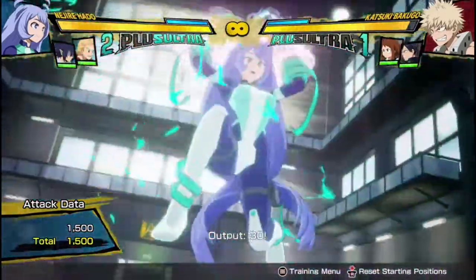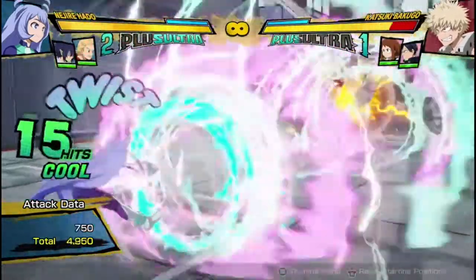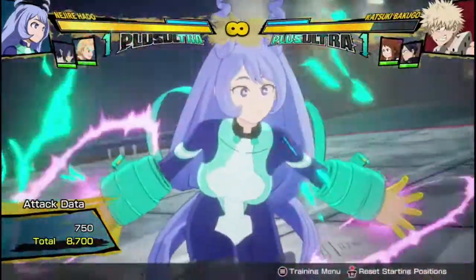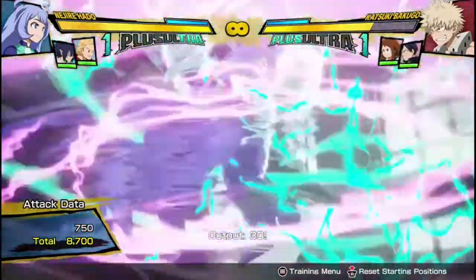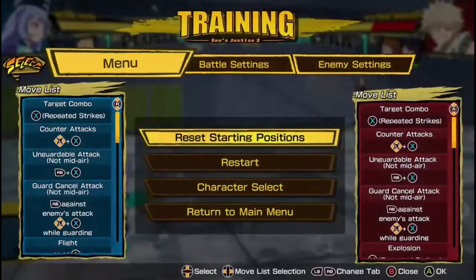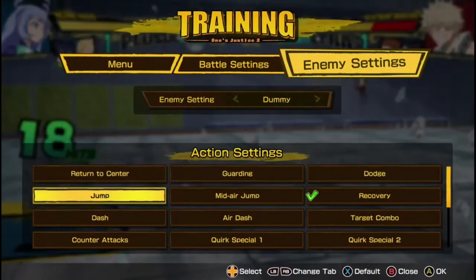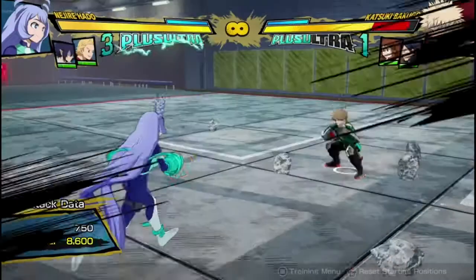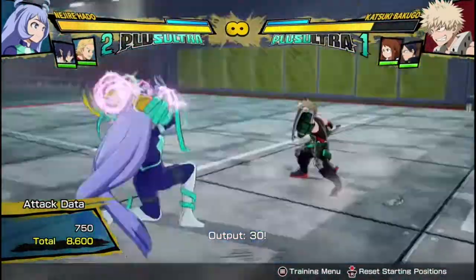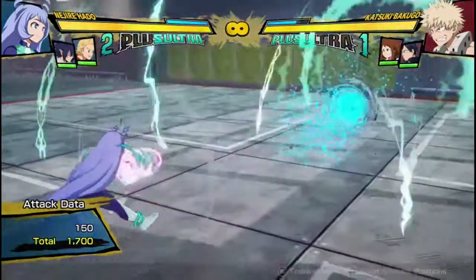Now it actually hits. Like, it'll actually hit the opponent. This move used to be absolute garbage because they just don't get hit for like half of the entire move for some reason, because she just shoots it sideways. But now it does this weird bop of the opponent, and even if he's guarding, you can see it does hit him at the start. There's some weird invisible hit there, but they actually kind of have to block it now.